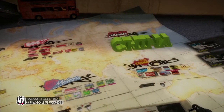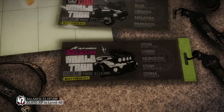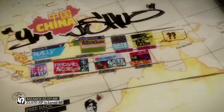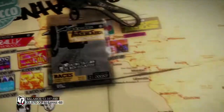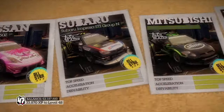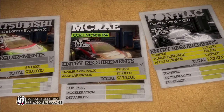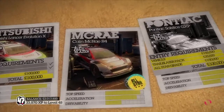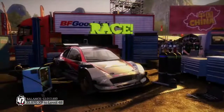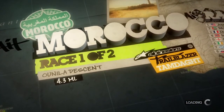Hey guys, Mechanic CG here and welcome back to another episode of DiRT 2. Today is episode number 22. In the last episode we did the Trailblazer World Tour — we've completed all of the world tours now. What we're going to do is complete all of these trailblazer events. We're going to use different cars we haven't used yet. I want to use the McRae R4 for this one in Morocco, and you must take it with a Colin McRae Motorsport design, just out of pure respect for the legend.